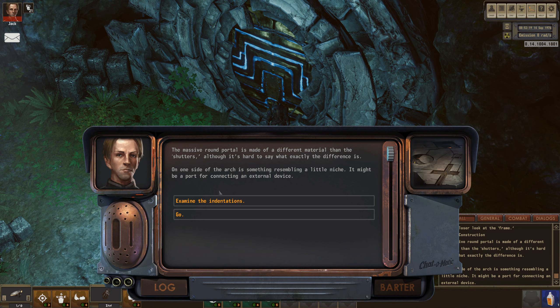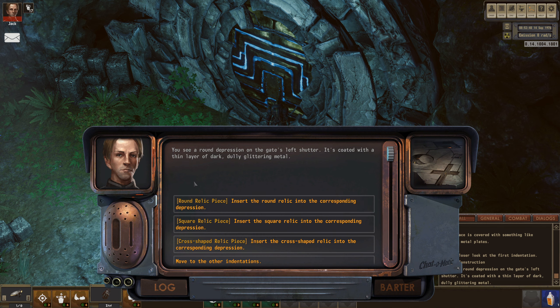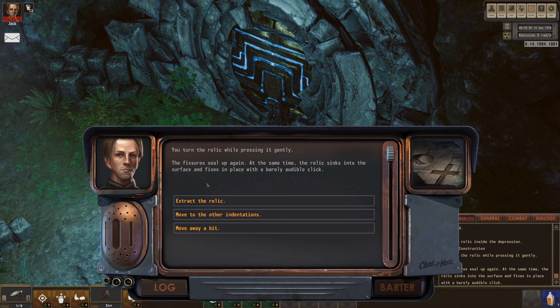The massive round portal is made of different material than the shutters. On one side of the arch is something resembling a little niche - it might be a port for connecting to an external device. Examine the indentations. You look closely at the depressions in the gate shutters - the surface is covered with polished metal plates. You see a round depression on the gate's left shutter, coated with a thin layer of dark, dully glittering metal. Insert the round relic - it's like the kids' shape game. After inserting and giving it a little push, fairly visible fissures appear on the surface. The relic can be turned - turning it, the fissures seal up and the relic sinks in with a barely audible click.